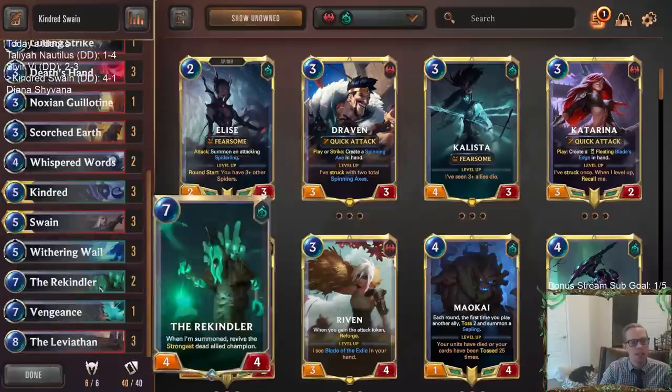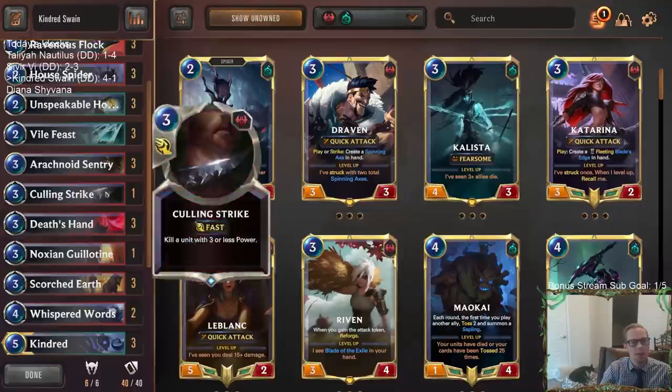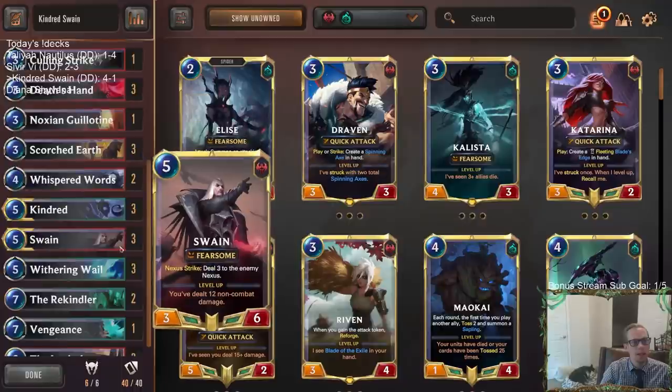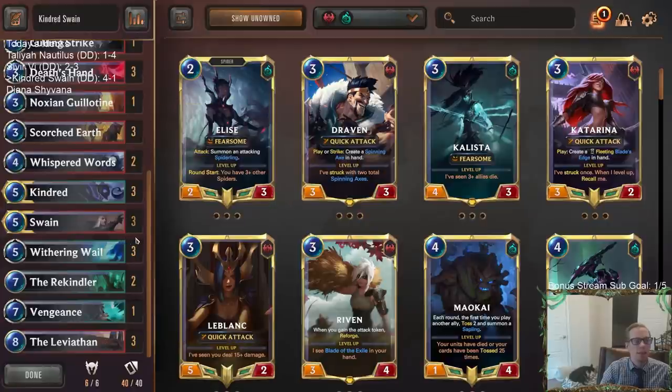I wouldn't change a card — I'd just keep playing it as is. Best deck of the day right here. We didn't get to play against Targon, so I'm not sure how we fare there against Aphelios Zoe decks. You need to be able to kill the champions, and we do have a lot of good removal. Maybe if you keep the champions clear, you can win late game with Kindred, Swain, Leviathan. It's going to come down to how much they draw their invoke cards — Mountain Scryer and Star Shaping are going to be the real problematic cards.